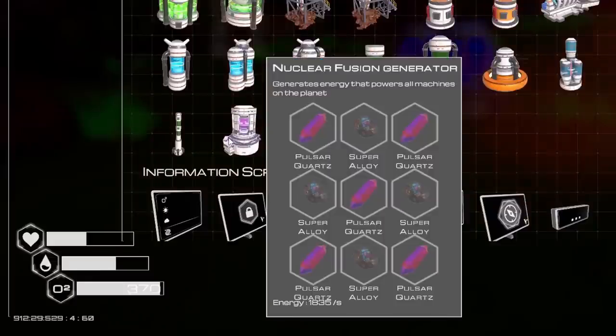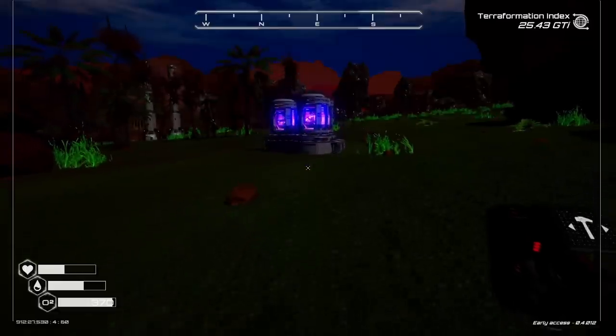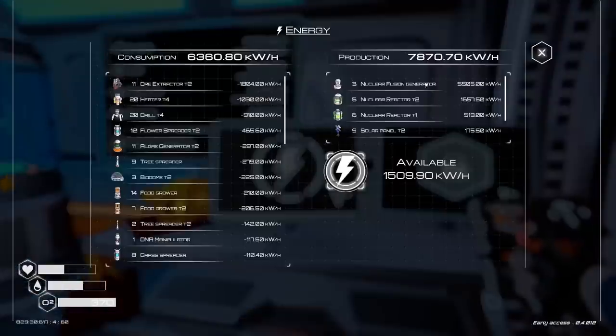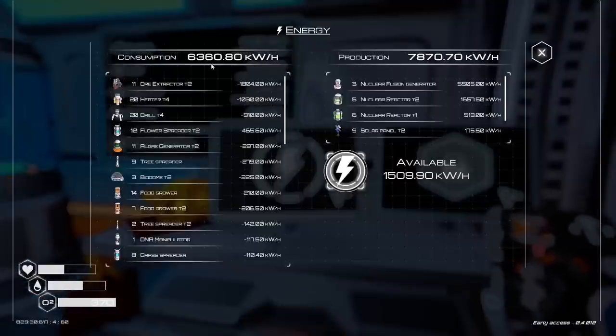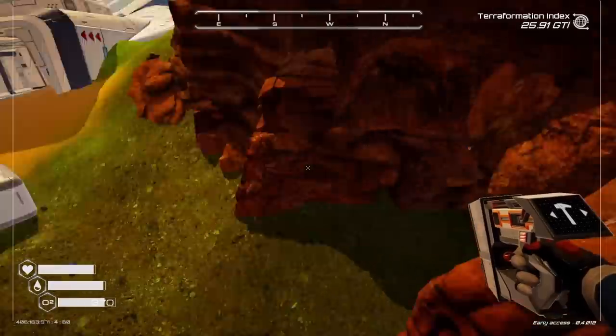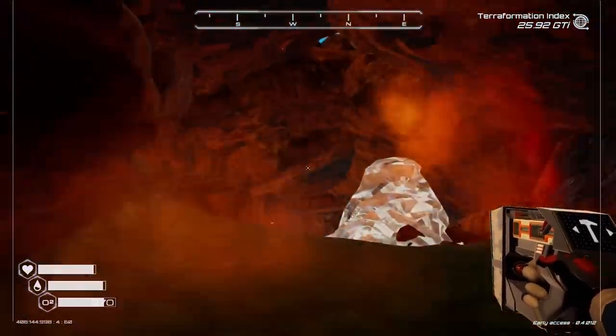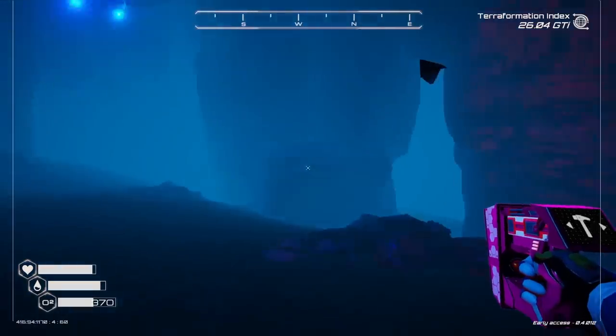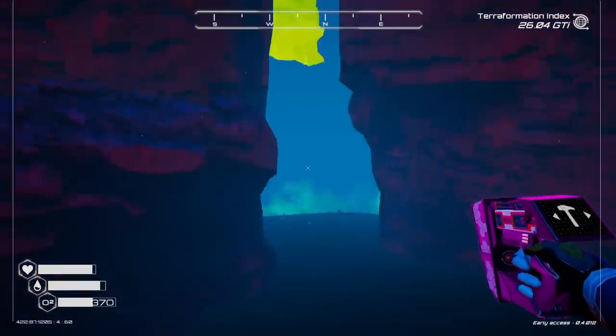I'm pretty sure the nuclear fusion generators have a few of them. Do I have enough power? These things make 1,800 power. No, I don't have enough. Time to make some more nuclear reactors. Or we might need to go on a little adventure and see if we can find a new cave.